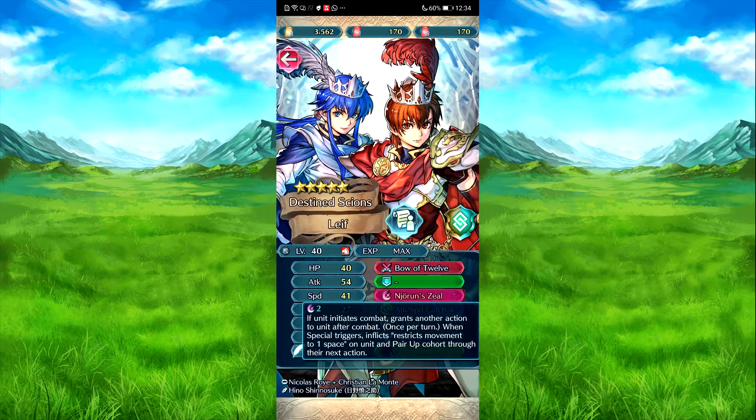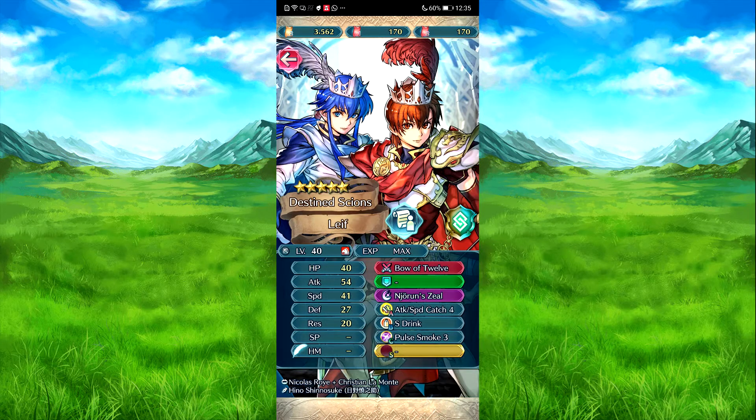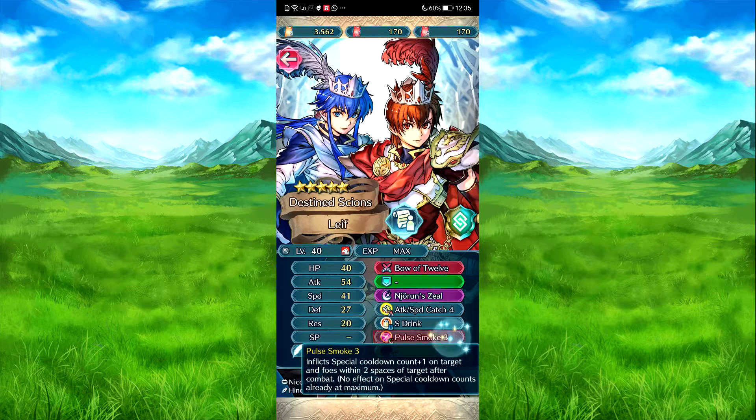The usual — one seal, two charge, Tranks the bow. If he needs combat, he gets another action once per turn. And then restricts his movement to one on both him and the paired unit. Attack, speed class four — it's the same as the ideal, except it's on the foe, and the foe has to have a penalty for it to work. So basically it's the reverse ideal, but on the foe. Still need to be 100%. Estrin gets out of turn — full heals and colon count minus one. Post smoke — inflects special colon charge plus one on full target with two spaces after combat.